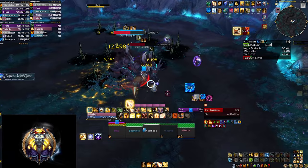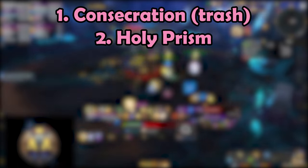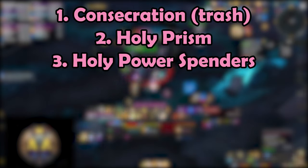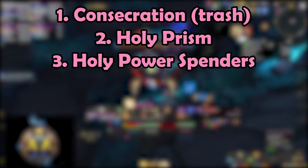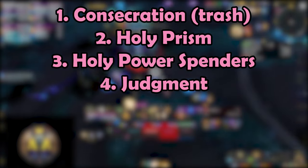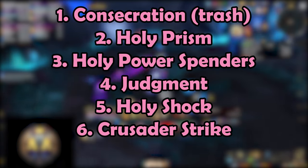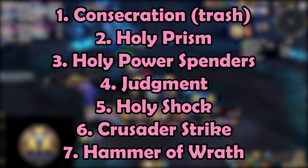To summarize the main rotation: first keep Consecration down especially during trash pools, then use Holy Prism as a small cooldown every time it's available. Your next priority is to spend Holy Power so you don't overcap — Word of Glory if you need to heal someone, Shield of the Righteous if you don't. After that, Judgment is your most important button and should be pressed every time it's off cooldown. The rest of the time revert to Holy Shock for healing or damage depending on the situation. If everything is on cooldown press Crusader Strike, and your last resort is Hammer of Wrath if available or for extra damage.